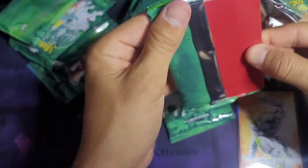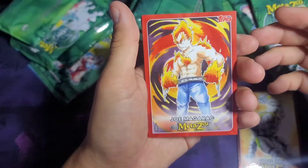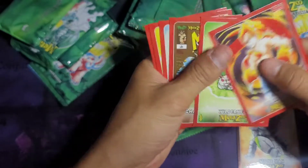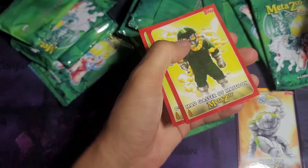And there's our first red card. Looks like we got Joe Magarek, Wilderness, the Chapter 5 cover, Frost Elemental, Mad Gasser, and Spaceman again.